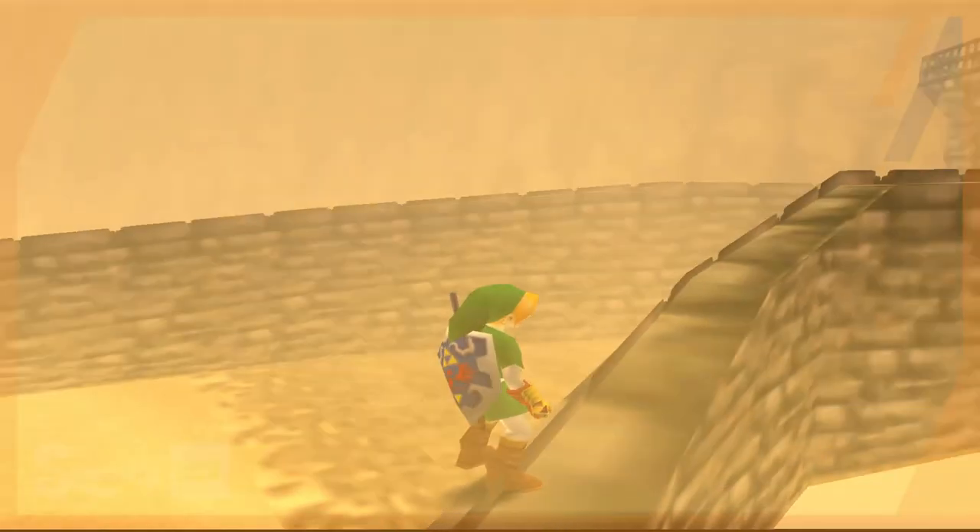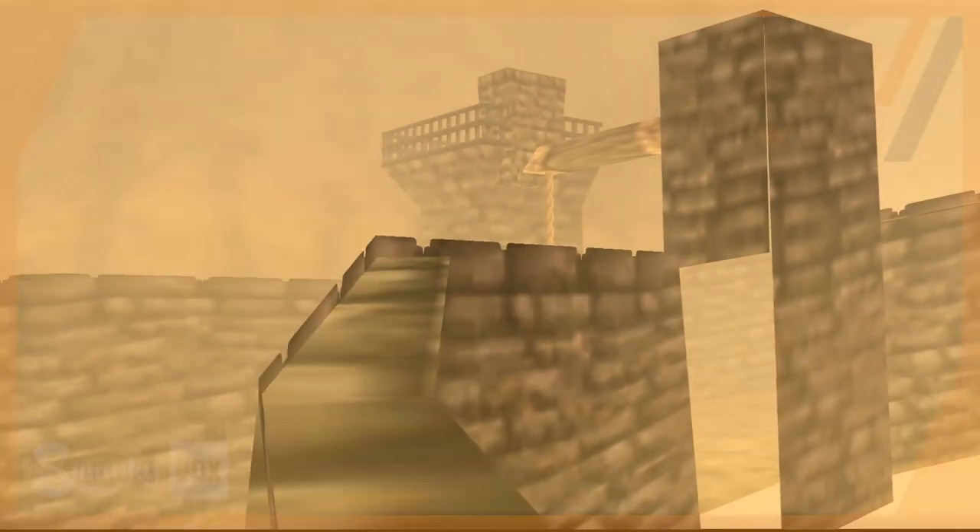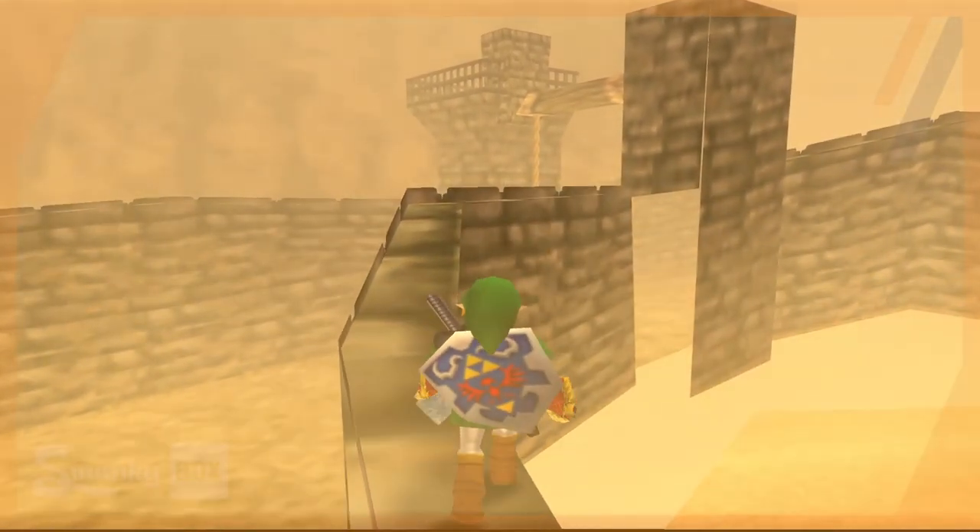So even though this area can never normally be reached and the miniature model doesn't match the actual model, they decided to make the walls have collision. I'm not entirely sure why they would do this because you can never get over here — yet here I am, walking across these walls.